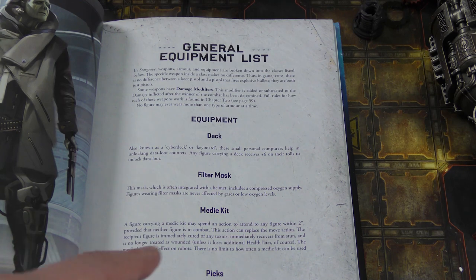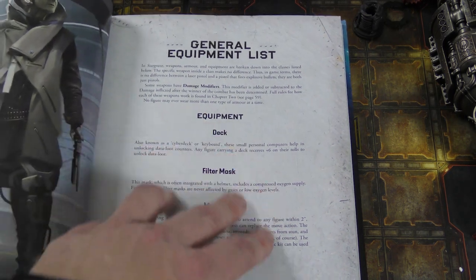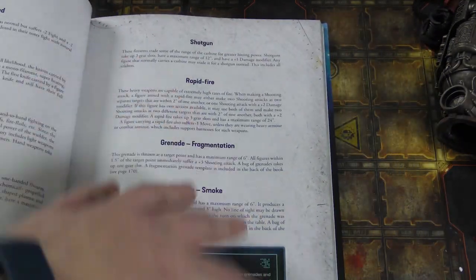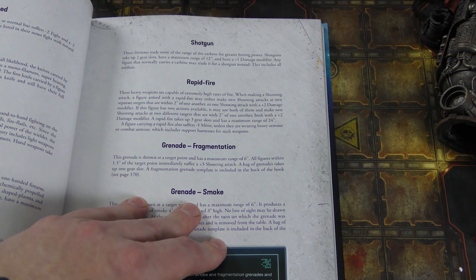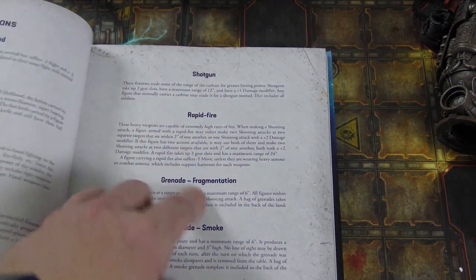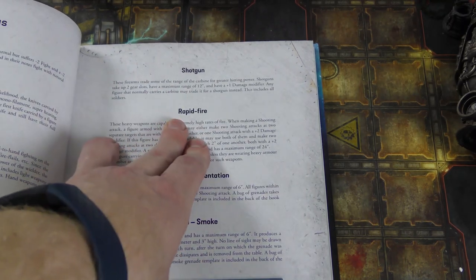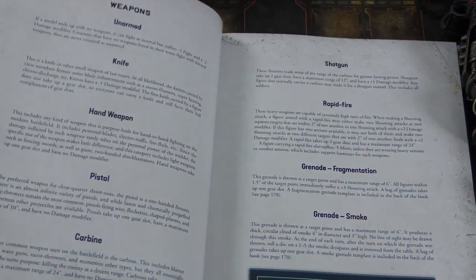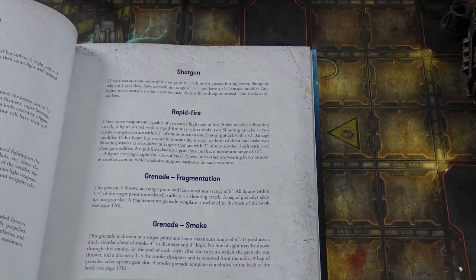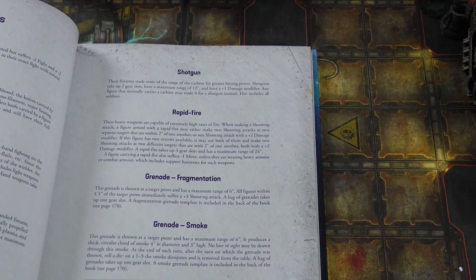You're also going to equip your captain and first mate. Your captain has six slots, your first mate has five. These slots are filled with things helping you hack, find treasures, weapons, and gadgets. Some take up different numbers of slots — shotguns, for example, take up two slots like a carbine, but work differently. The carbine has a 24-inch range, the pistol has 10 inches and is your default weapon, while the shotgun has a 12-inch range but plus one damage. There's also a rapid fire gun which takes up three slots.